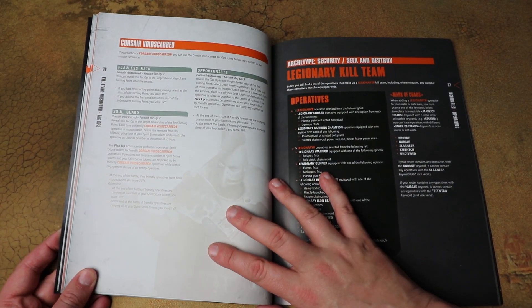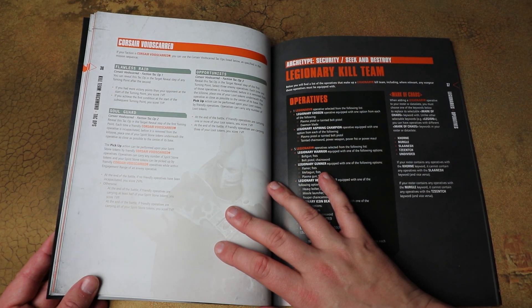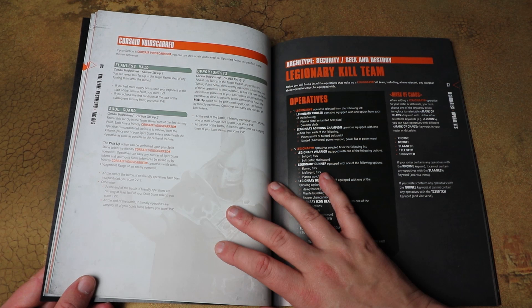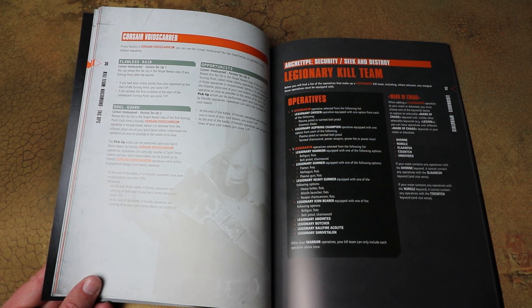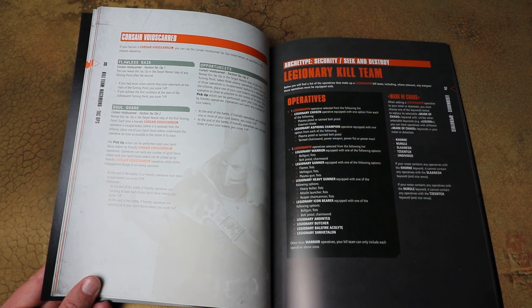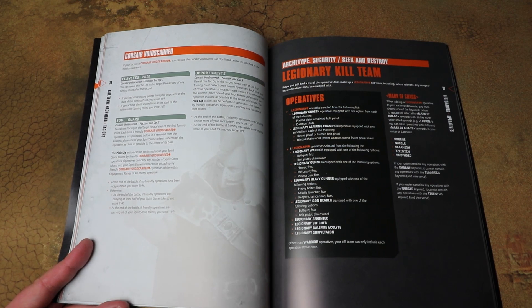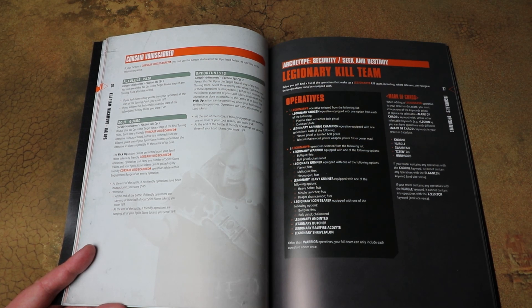For the Corsairs: Flawless Raid — if you have more victory points than the opponent at the start of a turning point, score one VP; achieve it again at the start of the subsequent turning point for another. Soul Guard — each time a friendly Corsair Void-Scarred operative is incapacitated, place a spirit stone token underneath it; pick them up and at the end of the game, carrying half scores one VP, carrying all scores another, and if none of your guys die you just get two VPs. Opportunists — select three enemy operatives; when one is incapacitated, place a loot token underneath it, then use the pickup action to collect loot tokens and score VPs based on how many you're carrying. Nice selection for both factions.